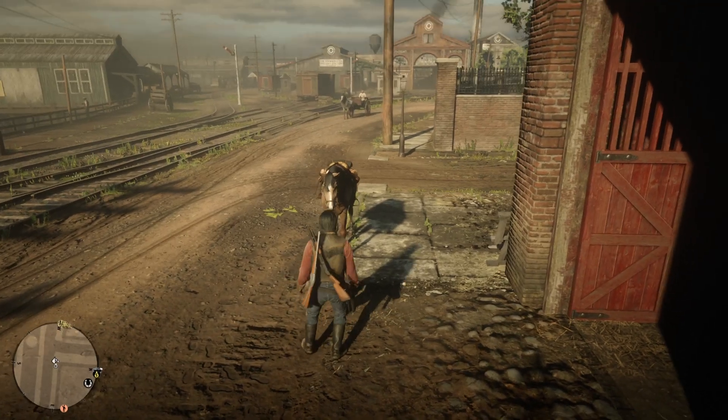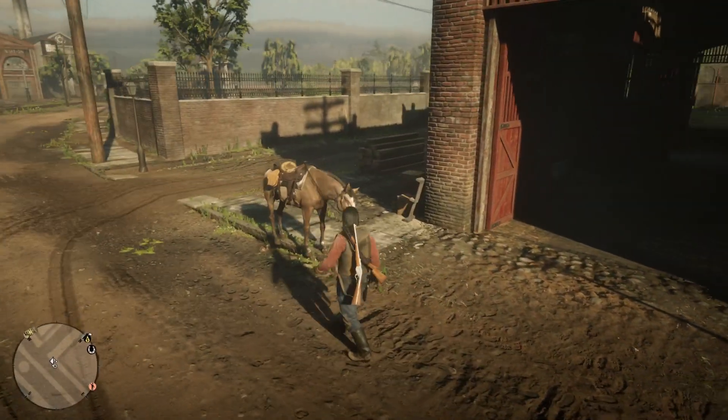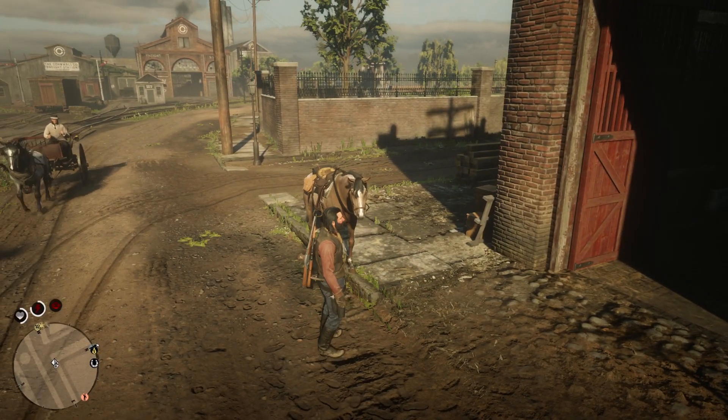You're gonna have your horse with you right here by any entrance for the stable, and then put your hands out because you can't do this with a gun equipped.